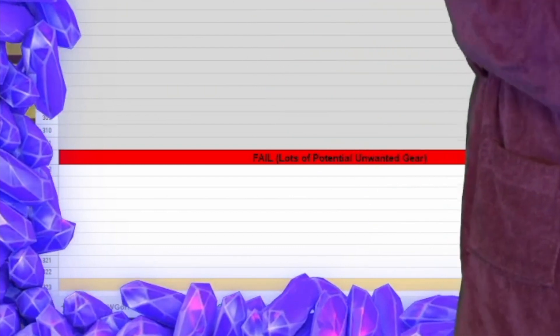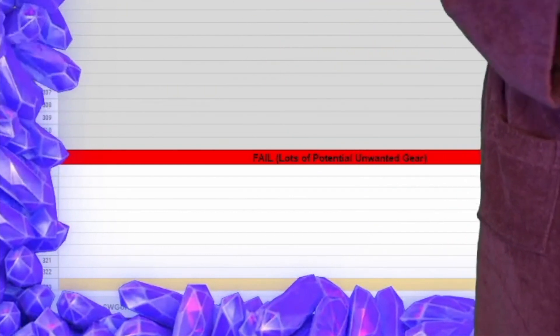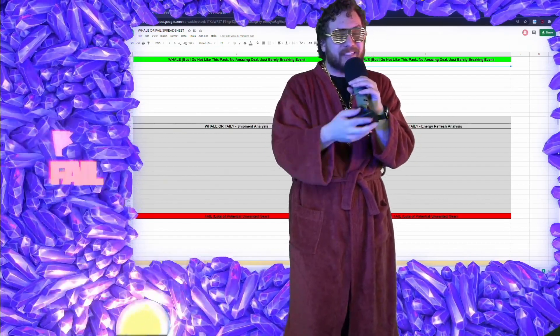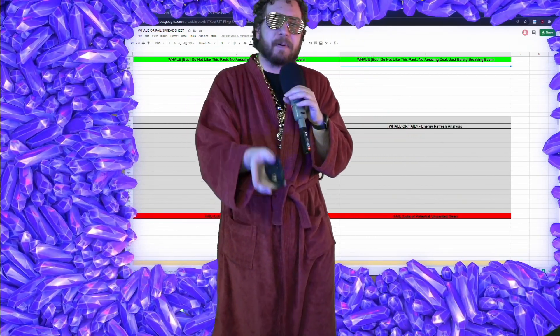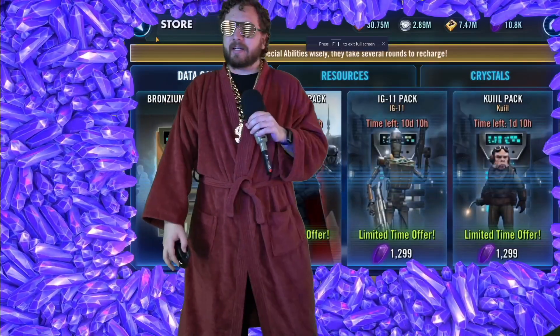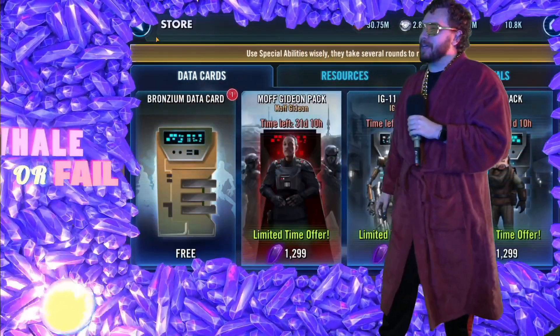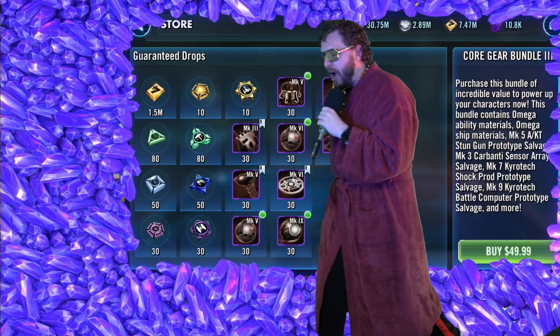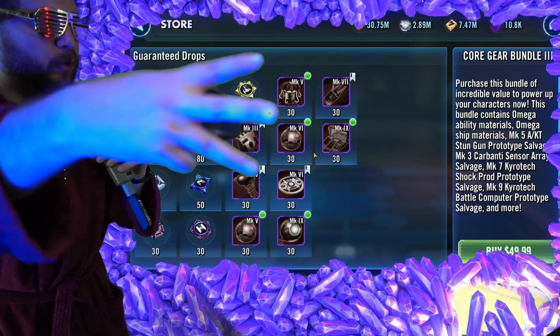I do leave a little note - lots of potential unwanted gear, key emphasis on potential. If you look at that pack and you need the Mark V fusion furnaces, you need the Omegas, you need the purple ability materials, then yes, this pack will have value. And yet again, I am not buying a pack. Is this the longest I've gone in a Whale or Fail without buying a single pack? Lastly, let's talk about the $50 big boy - the Core Gear Bundle number three.